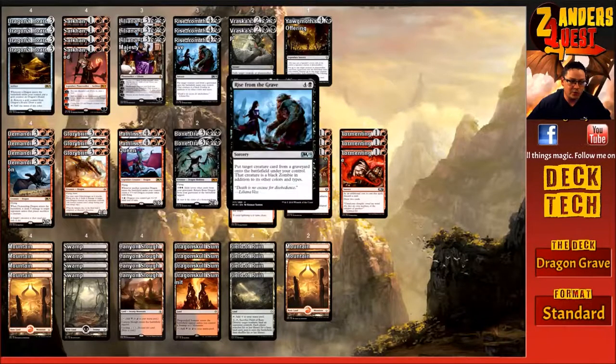On the topic of reanimation, we're also running a three-of Rise from the Grave, which costs five mana at sorcery speed — really expensive, I get that. But the deck gets there and seems to get great value out of it. It puts a target creature card from any graveyard onto the battlefield under your control, and that creature becomes a black zombie in addition to its other types. Usually we're going for our own dragons, allowing us to get more and more value out of the dragons we have.